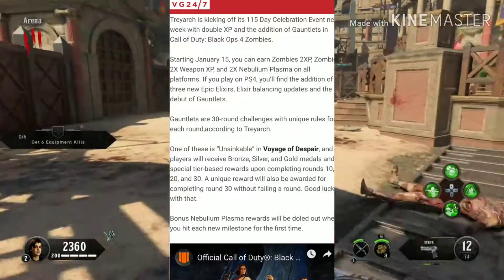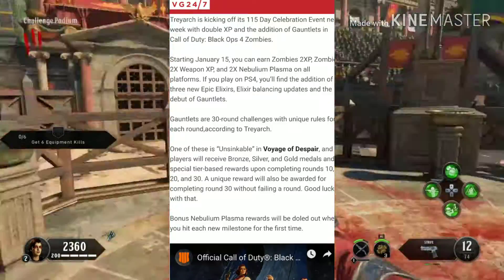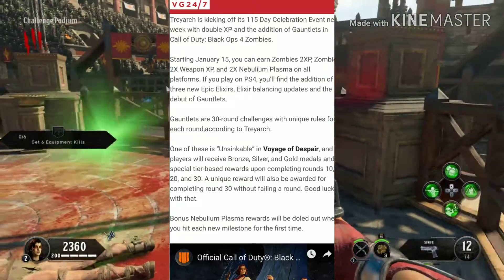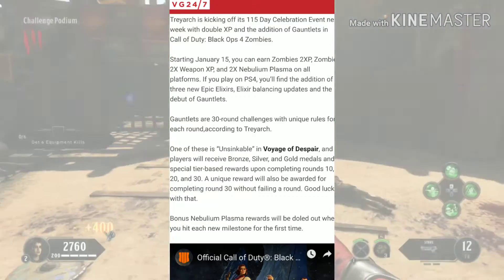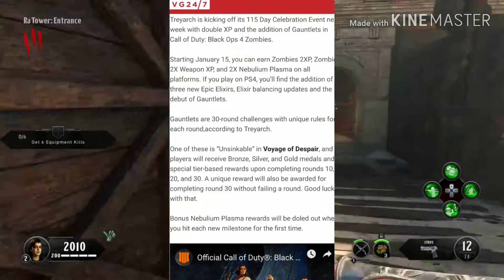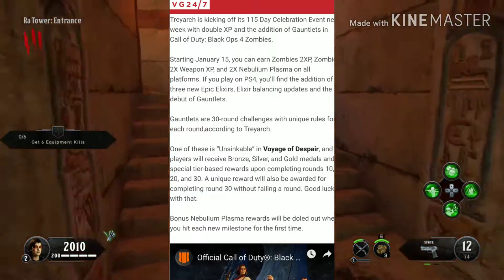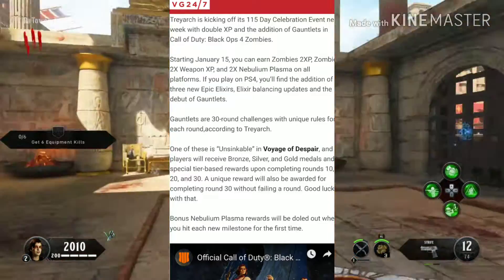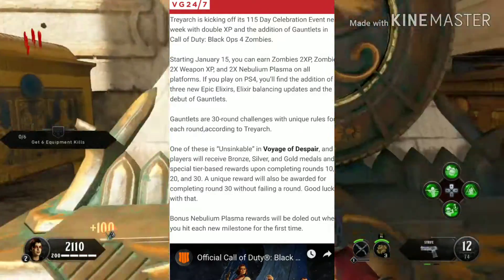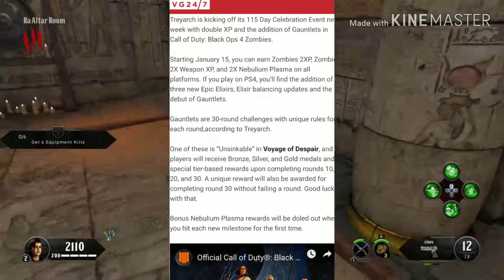Gauntlets are 30-round challenges with unique rules for each round, according to Treyarch. One of these is called Unsinkable in Voyage of Despair. Players will receive bronze, silver, and gold medals and tier-based rewards upon completing rounds 10, 20, and 30 — kind of like the tier system in the black market, except this time it's specifically for Zombies.